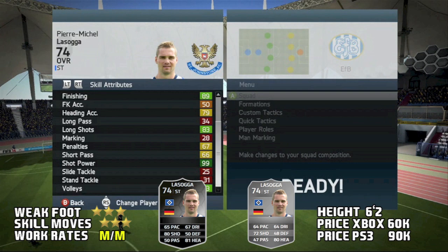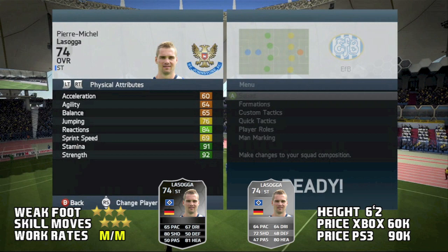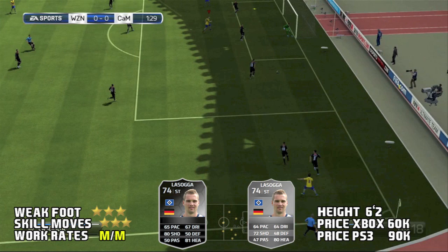Here are his in-game stats — nothing too special except for the green stats: 89 finishing, 83 long shots, 99 shot power, which is awesome, and he also has 92 strength which you can see right there. The only position he can play is striker according to the in-game stats.